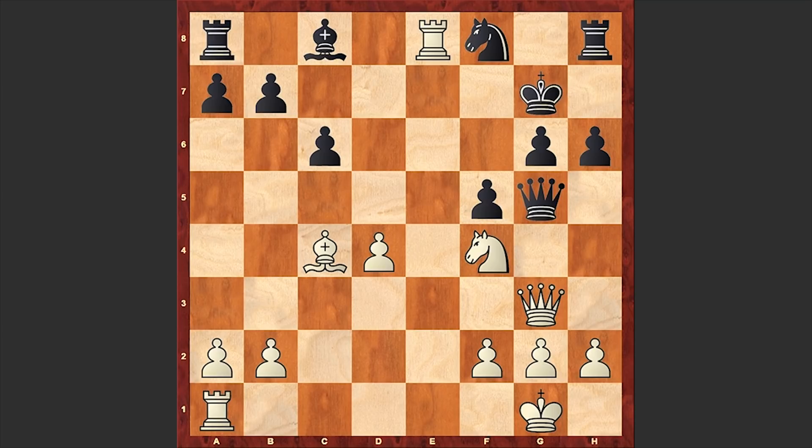Black played Qg5, but this can't help — Qe3, and now the threat is Rxe7 check. At this point Stockfish suggests a fantastic move — you can give it a try to find it, which Wagner missed. Of course Qe3 is also winning, but the move suggested by Stockfish is just marvelous and you will adore it.